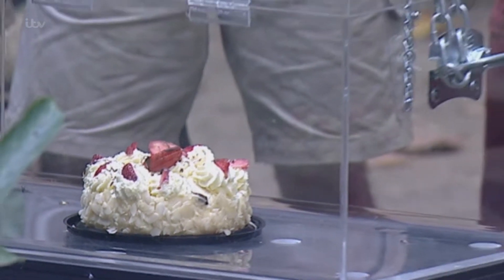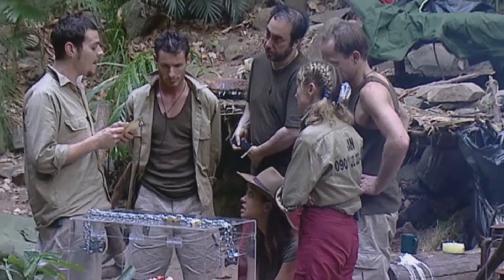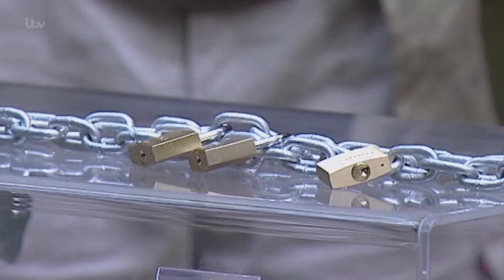Today we will take part in a race to win a cake. The chest is locked with three padlocks. The keys that unlock each of the padlocks are hidden around the camp area. When the first gong is sounded, I will open the scroll and read the riddle.